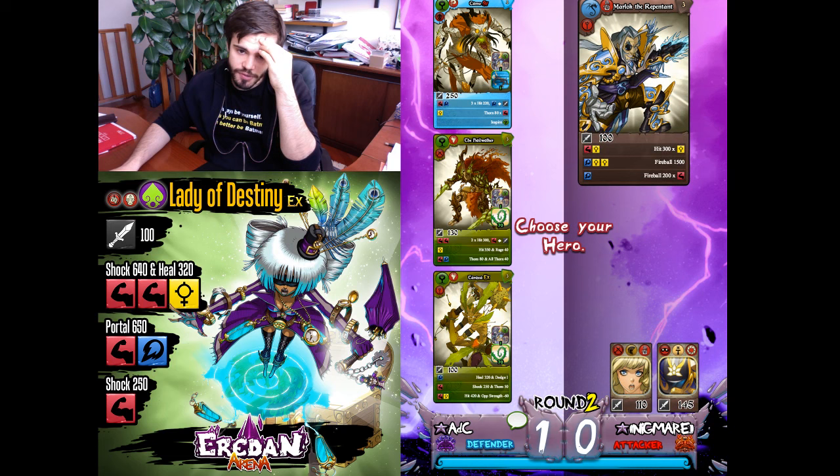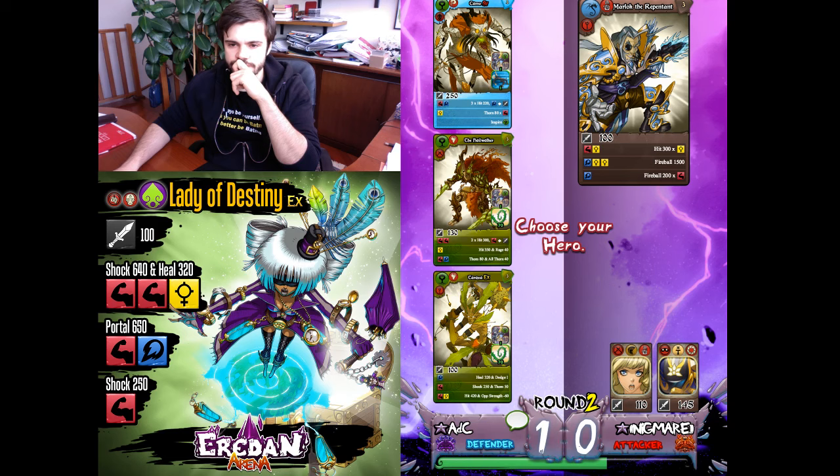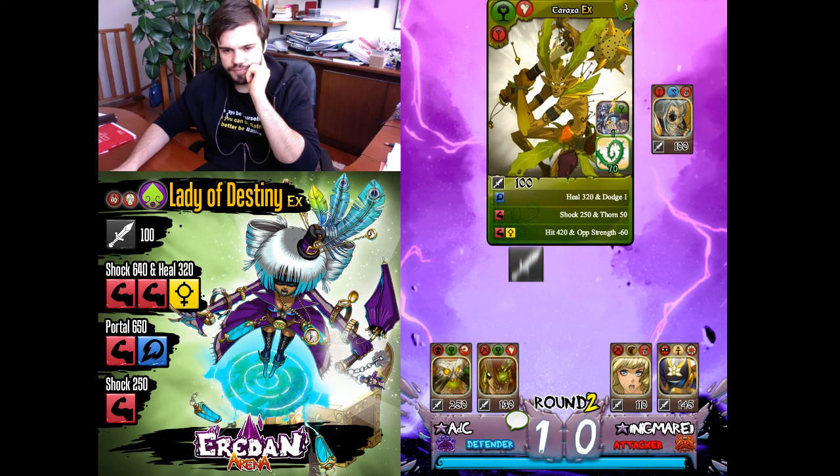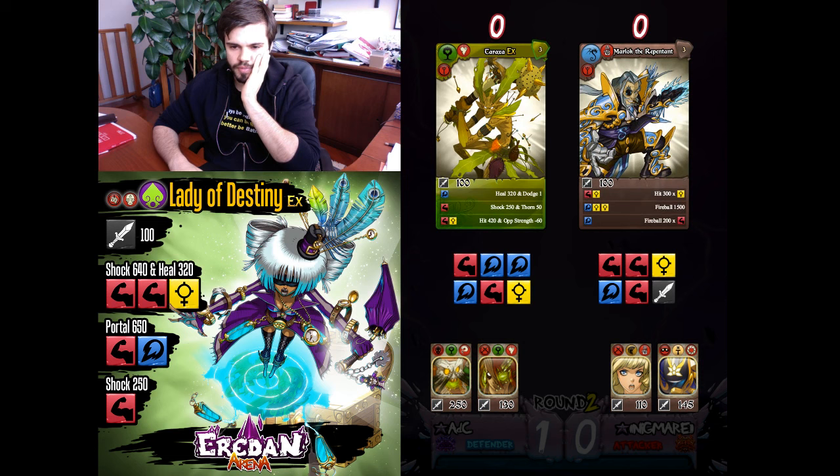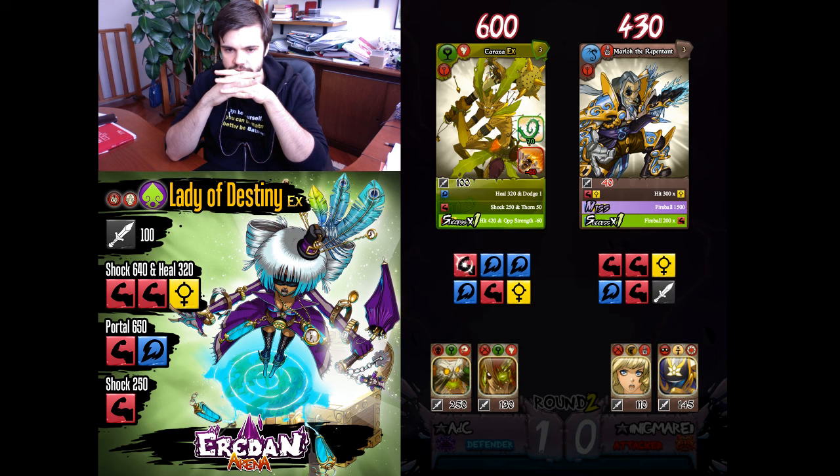I want to try the Eyewalker with Lady of Destiny. I'll try to have luck with Taraxa — a yellow maybe. Another heal, not bad. The dodge will be wasted but let's hope for bad luck — and bad luck it is. I'll win against Marlock, very good.